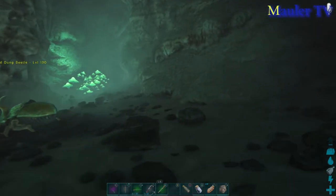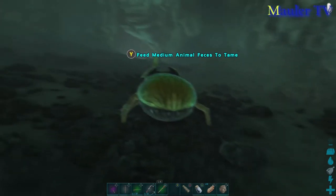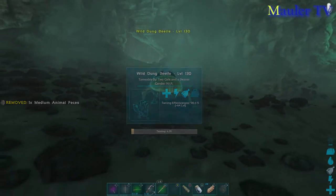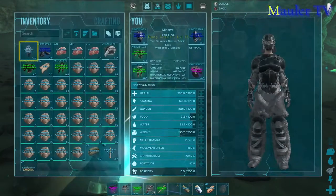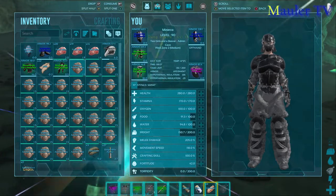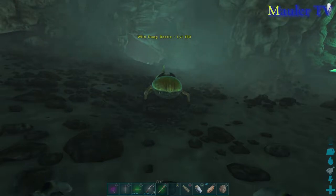Alright, so here's how you tame a dung beetle. Pretty much just like any other passive tame — put the poop in the last slot you have, and boom, there you go. Now you just wait for it to get hungry again. This is a level 130 so it will take a little bit of time.